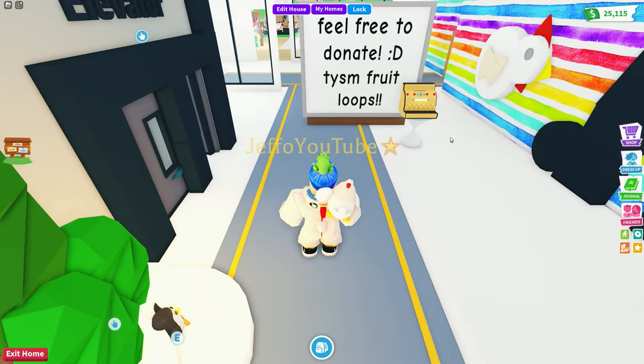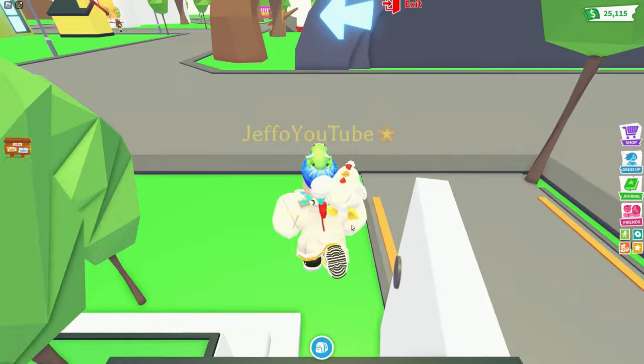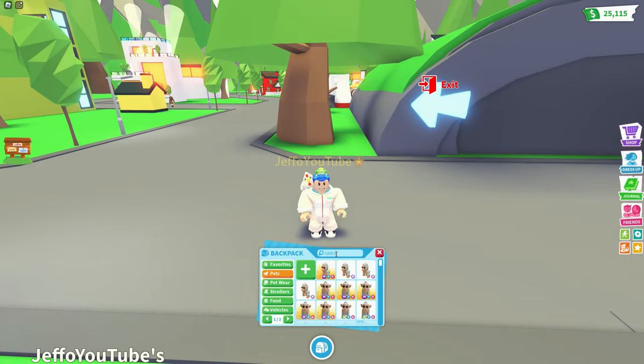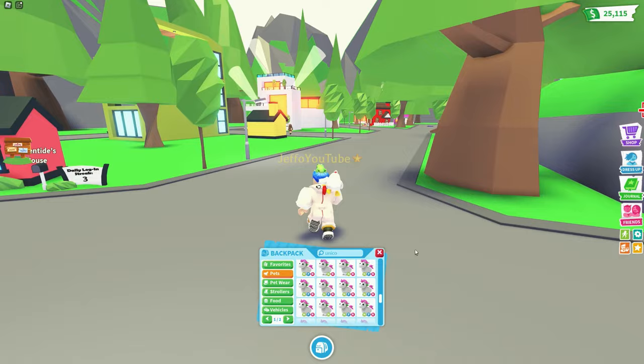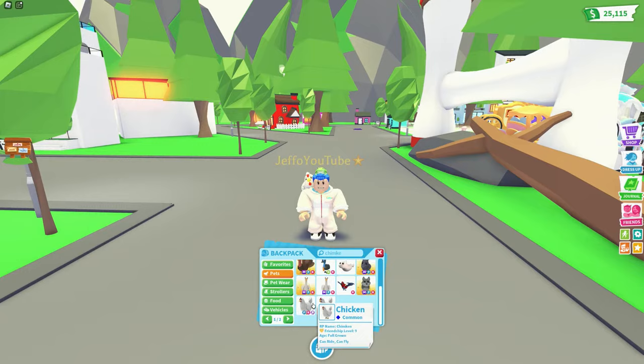Okay, I think this is working. Pro loops, we have a new update here and before we even get into it, we're gonna be doing a neon fly ride unicorn giveaway. If you're interested in winning, all you have to do is like this video, subscribe to my channel, and comment your Roblox username down below. Maybe comment something like 'lava chimking' because we have the ultimate new chimking - lava chimking!